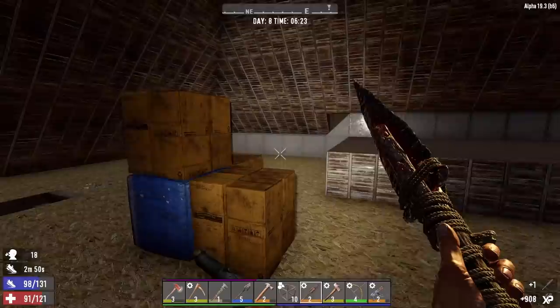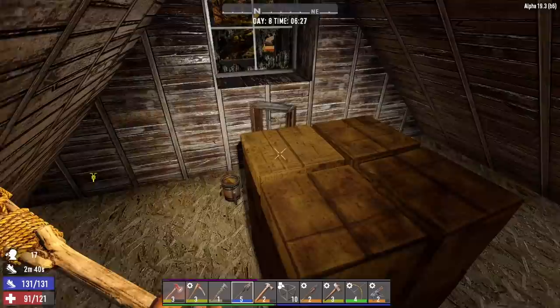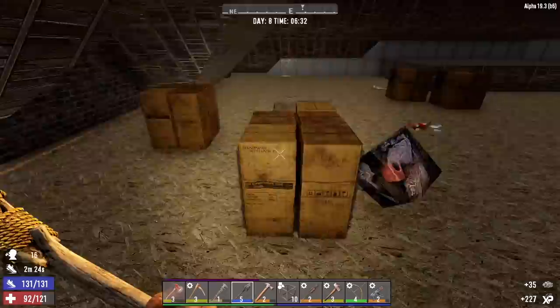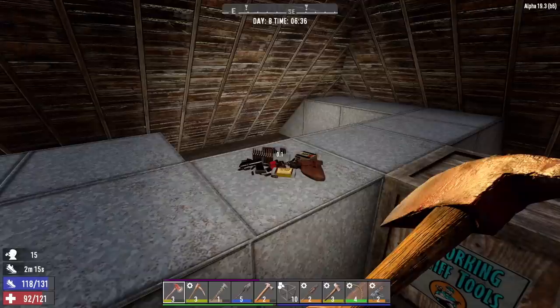Let's grab this cobblestone. Looks pretty empty up here. We got some medical supplies back here. Some cobblestone and cement right here, let's grab it. Some luggage over here. Is this a plug? Oh look at this — this is the main loot. Well, I guess coming up in the attic was a good decision, wasn't it?